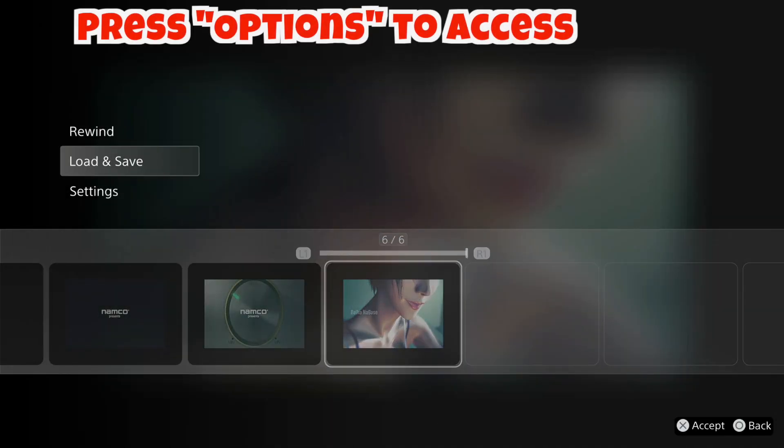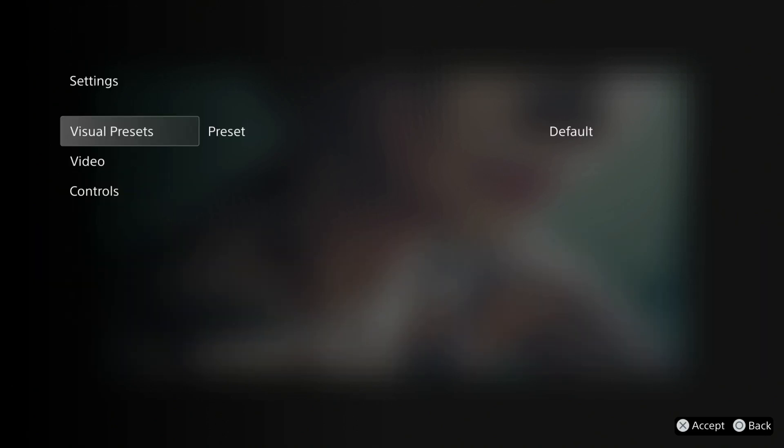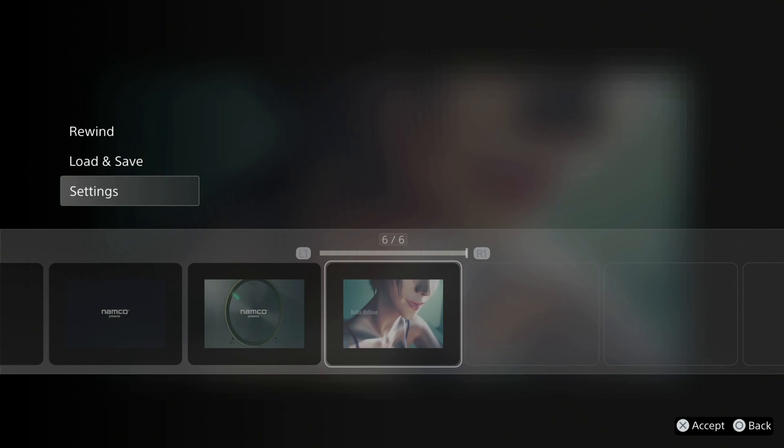The first thing I want to show are the settings. You'll notice there's a load/save option where you can make save states, and you can also have your visual presets. You've got default, retro classic which looks like scanlines, and then modern which seems to be just a darker version of default. I will go through each of these when I'm playing the games, but to be honest, I think the defaults look the best.